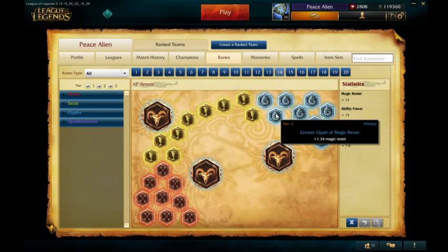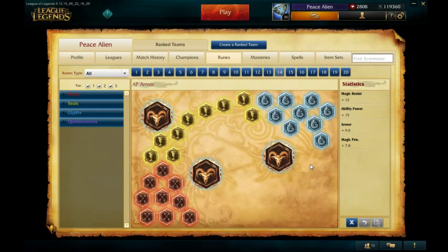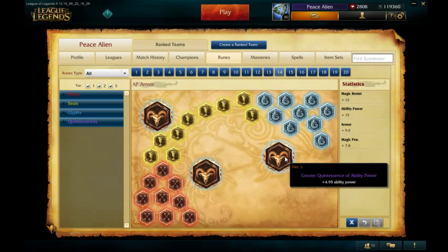For blues, I have flat magic resist, for defensive purposes, because you are going to be tanky. And then for quintessences, I have flat AP. This may change if his ratios aren't that good, but right now I suggest flat AP, especially if you want to go like Rod of Ages or some AP on him.